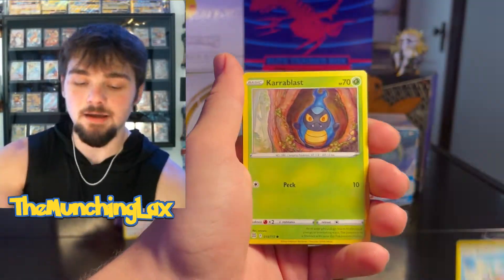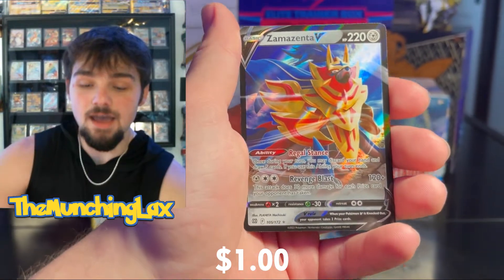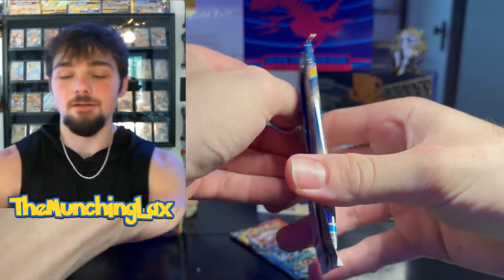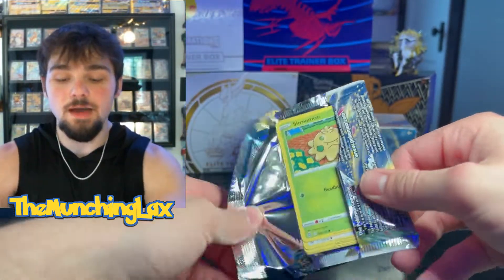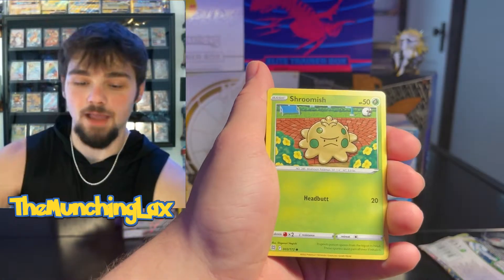I've opened so many packs, guys. I'm on Instagram, if you guys don't know me, go follow it. We got a Chimacro Reverse and then a Zamazenta V. Let's go, baby! That is awesome. Second Brilliant Stars booster pack of the box, and the last one. I don't have Zamazenta V, so that's cool — going towards the Master Set. As I was saying on Instagram, it feels like everybody's getting this Charizard and I've opened so many packs and I don't have them.